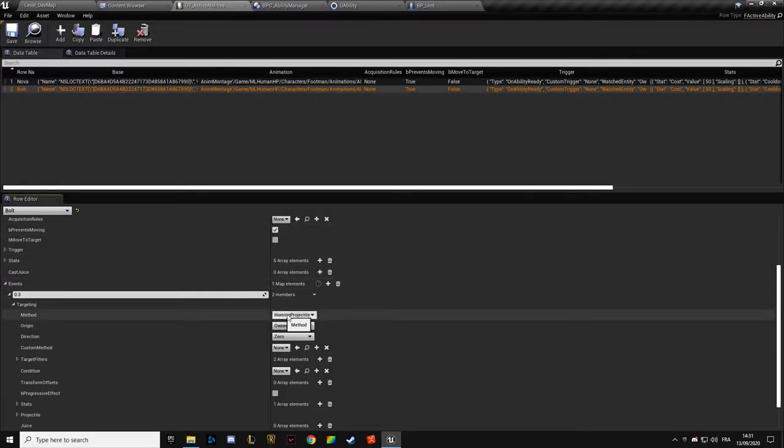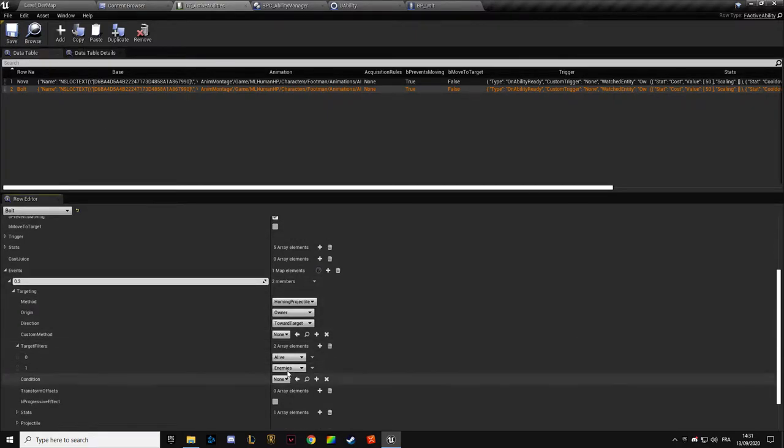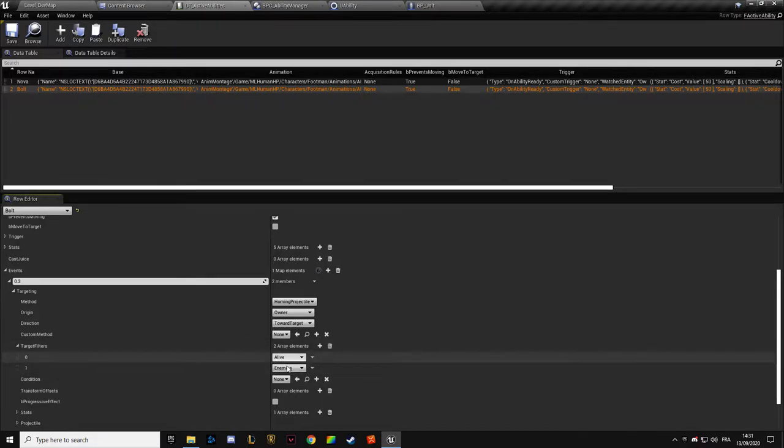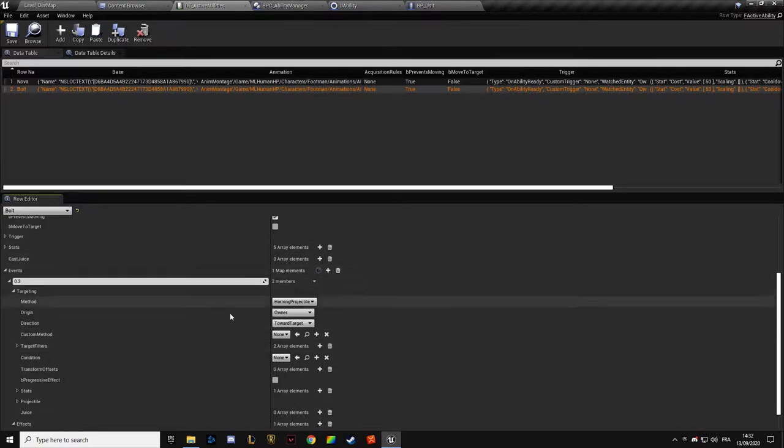We want to create a basic attack, so this is going to be a homing projectile. The origin is going to be the owner. The direction is going to be toward the target. For filters, we actually don't want any filters here — we don't need them because the target is just the target of the unit. The targeting method is homing projectile.